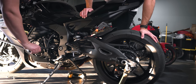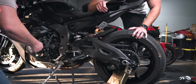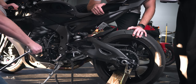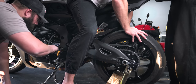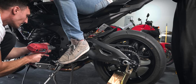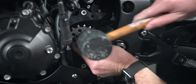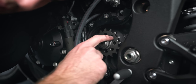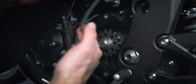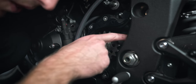Ready? For this particular sprocket - this is a Super Sprox - there's a side that's flat and a side that has a lip. You want the lip to go towards the motor. That way it lines up correctly with the chain guide.